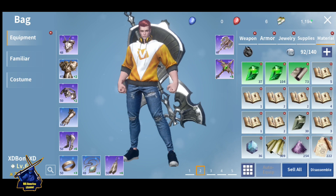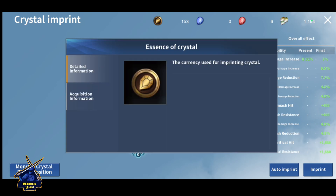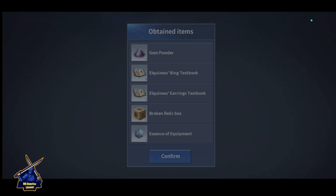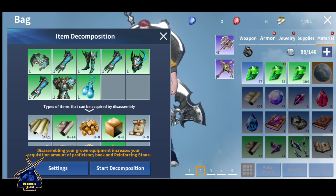Let me check how many — right now I have 153 essence of crystal lighting. I have 153 right now, so I don't need this item — I can get this item anytime.